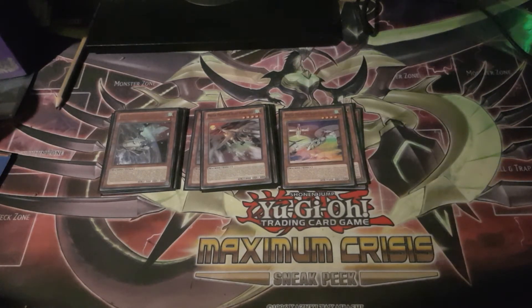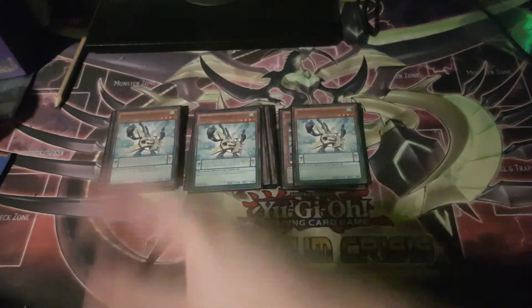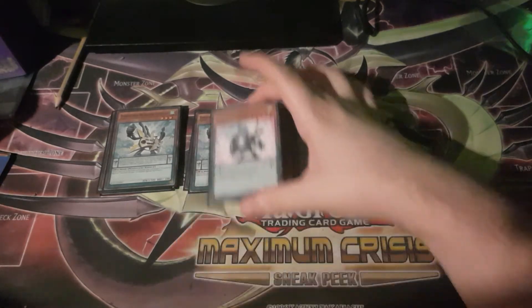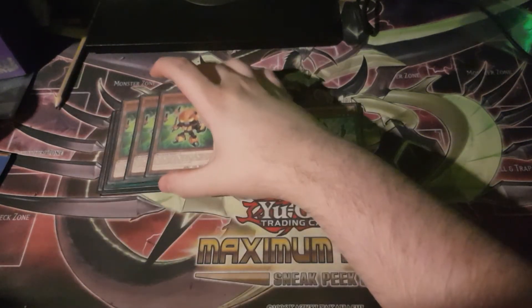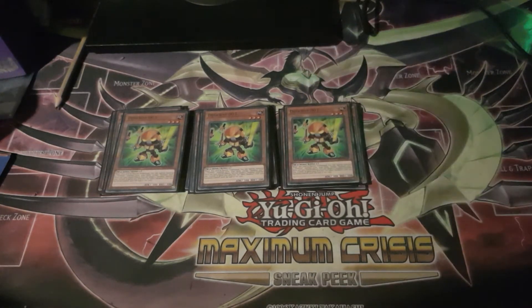Now onto the engine cards. Triple Symphonic Warrior Guitaar — you activate this in scale, pitch a card to bring the Mechs out of the deck, and the Mechs gives you an additional Normal Summon. We're playing this engine because we lost O-Lion, and yeah, O-Lion being banned was a big blow. The deck was terrible as it was, but now it's just sad. Maybe if Halk goes one day, we'll see them back.